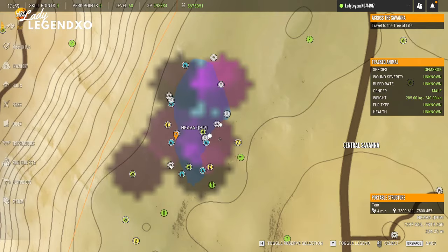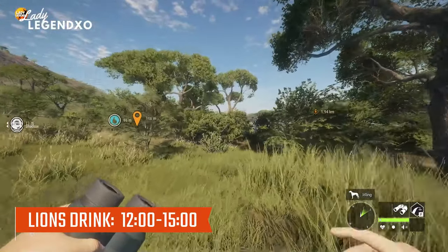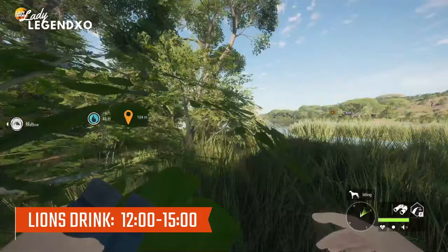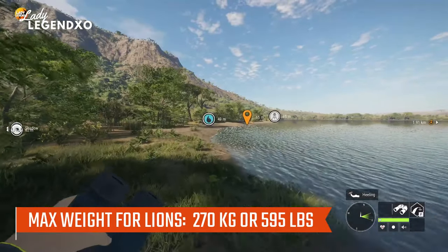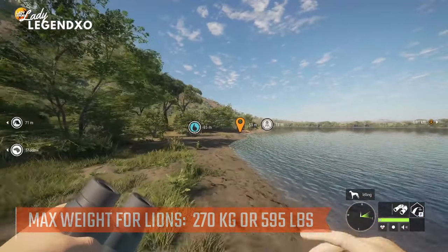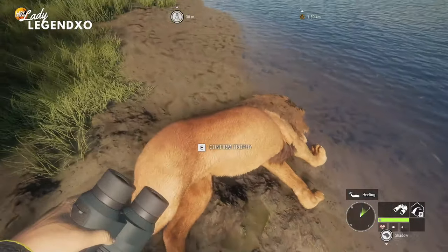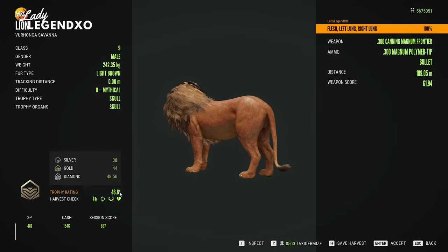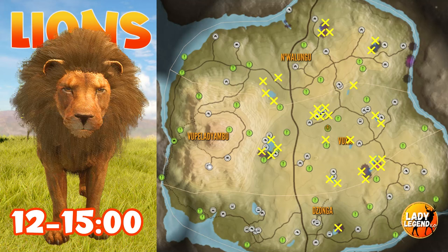Lions drink from 12 till 1500 — hunting them in their drink zone is probably the easiest way to find them, and albino lion is one of the most popular rares in the game. Max weight for lion is 270 kilograms or 595 pounds. They feed from 0 till 8 and rest from 8 till 12 and 15 till midnight. Diamond for lion is 48.5. This is where all of my drink zones are for lions — definitely check really hard in the spot where there are up to four or five drink zones with no lake in the area.